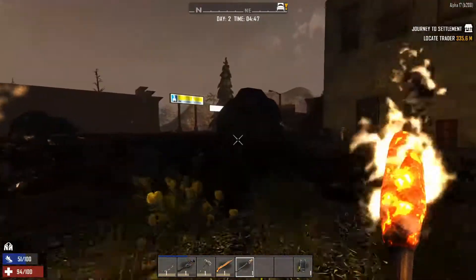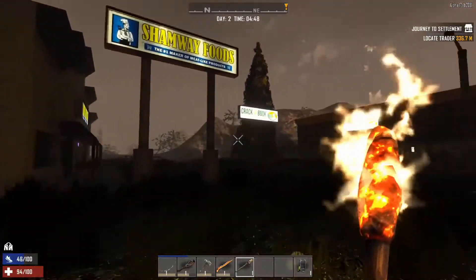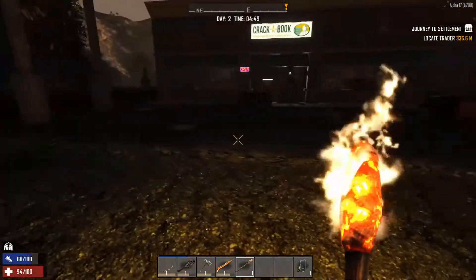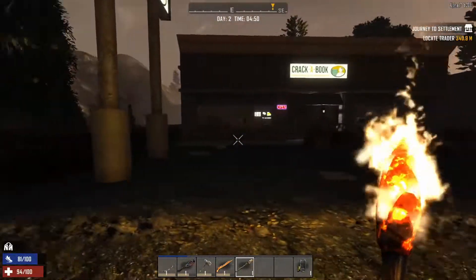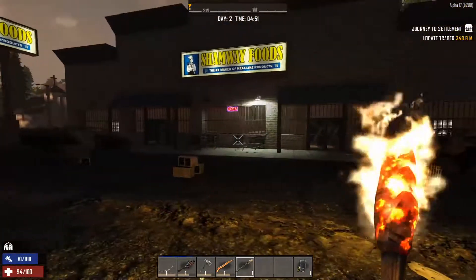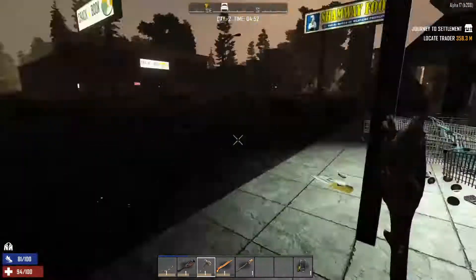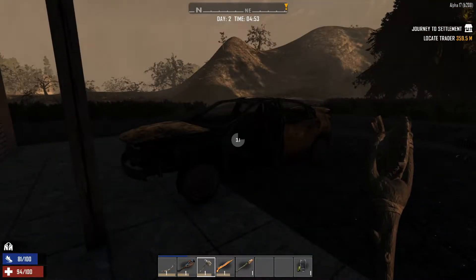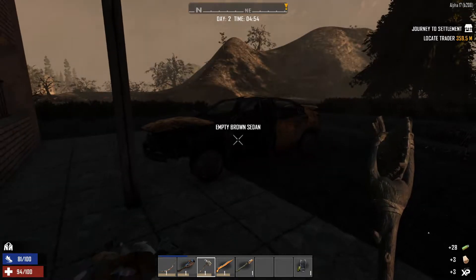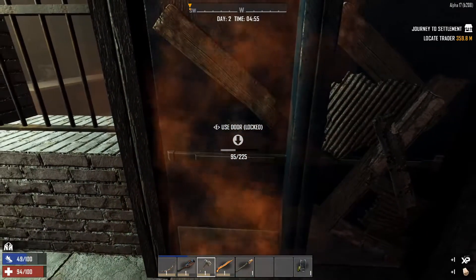I think what we're going to go into first is there's a Shamway Foods back here - you'd think it would give us a little bit of food. So we're going to go after the food first. We're going to break in here and see how crazy it is inside. Hopefully we won't have too much of a problem. We're starting super early in the morning so we have plenty of time.